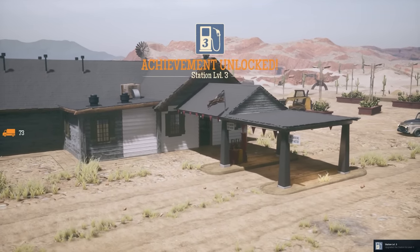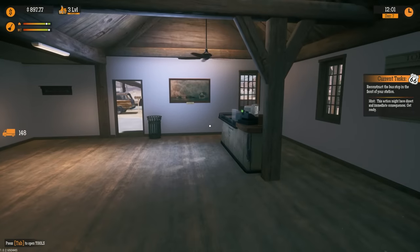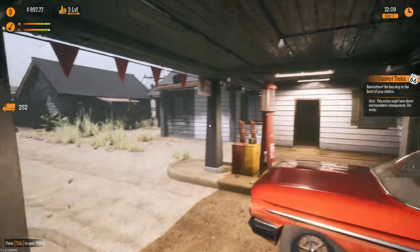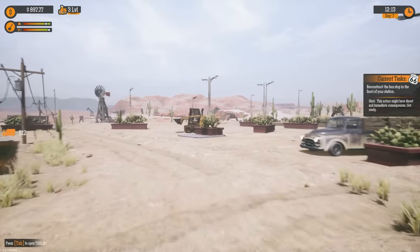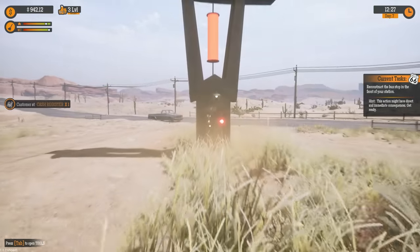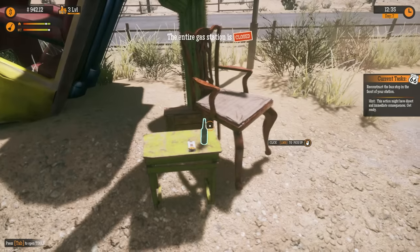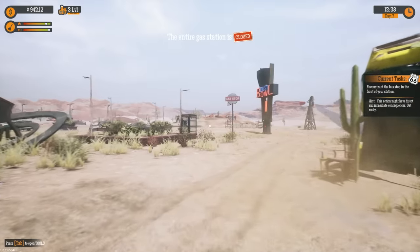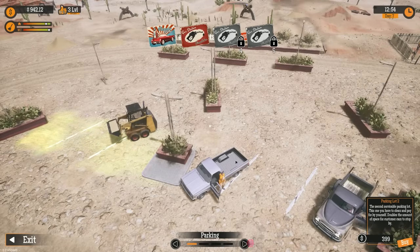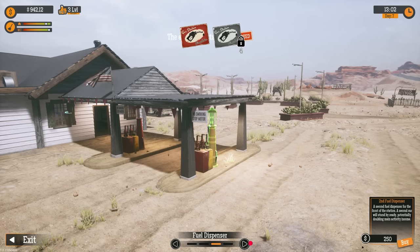Snap, crackle, and pop — I don't even know what just changed. We get a task: reconstruct the bus stop in front of your station. Hold on a second, there's a bus stop? I thought we got another fuel thing too. I have a feeling we might need to turn some stuff off for a minute. We're going to shut down for just a minute and see what's going on. The entire gas station is closed. Where do I have to rebuild a bus stop? It must be on the computer — features and other, oh here we go.